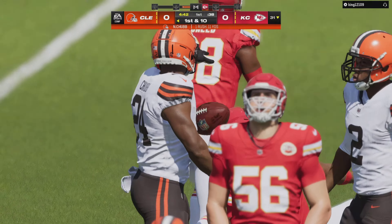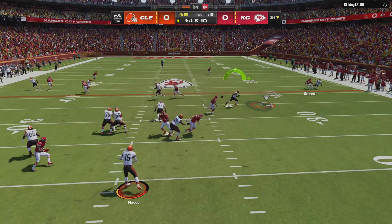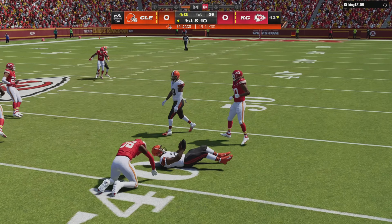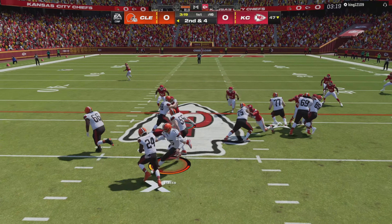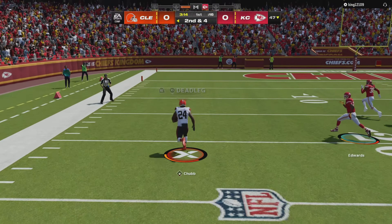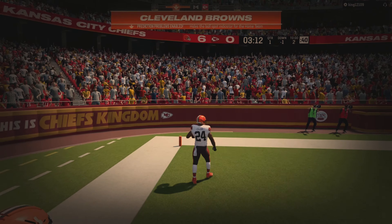I'm gonna put Nick Chubb underneath, just want to give Joe Flacco an easy target. First and 10, he's wide open — good throw from Flacco, Nick Chubb turns upfield and picks up another first down. I like this run to the left side, I think it has potential to be a house call. Second and four, we got room — Nick Chubb gets by Sneed, he's got green grass in front of him, no one is gonna catch him — you can kiss him goodbye, Nick Chubb is gone!